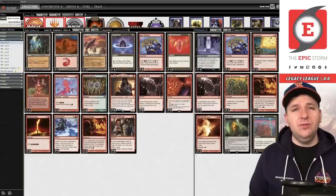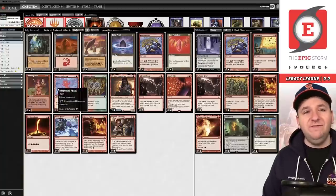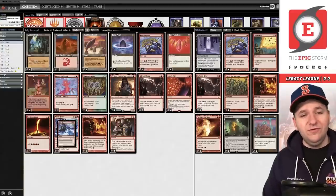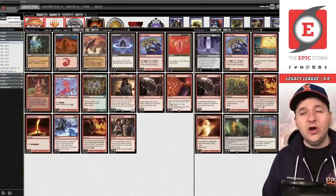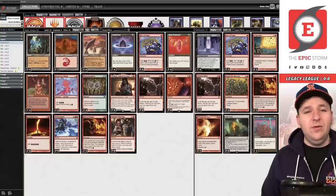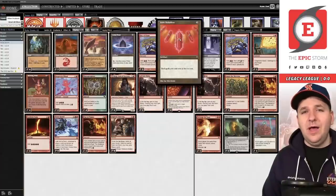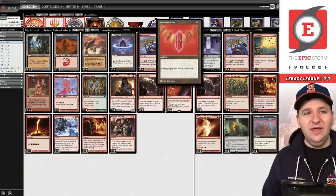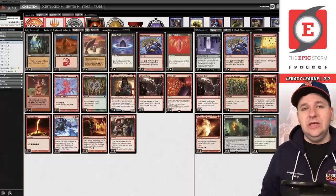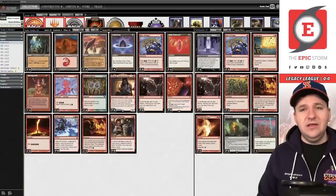Sandstone Needle is a card I've always liked in this deck, but other Ruby Storm players don't. When we look at the deck list, we have a bunch of three-mana-value spells: Birgi, Jeskai's Will, Seething Song, Bonus Round, and Inspired Tinkering. Our curve is very high, so I like Sandstone Needle to accelerate into your three-mana spells and to pop out a Ruby Medallion early. Most other people don't play them, but that's what I've got.